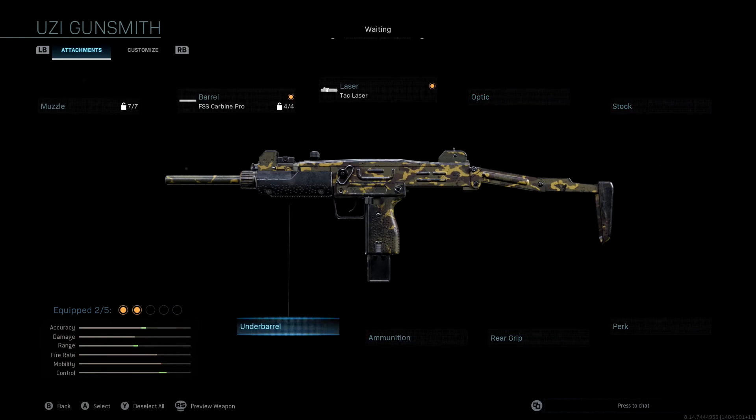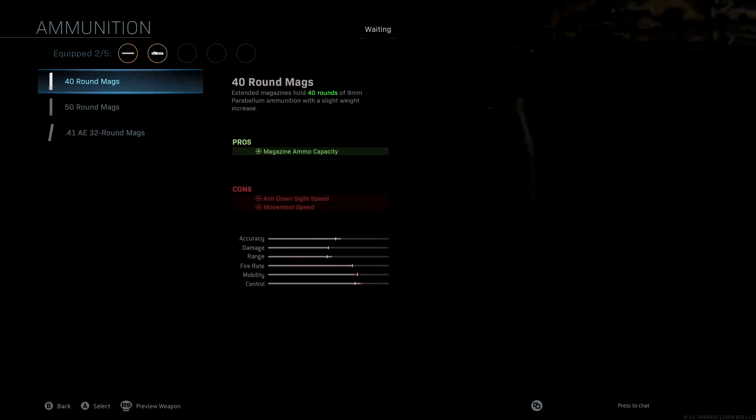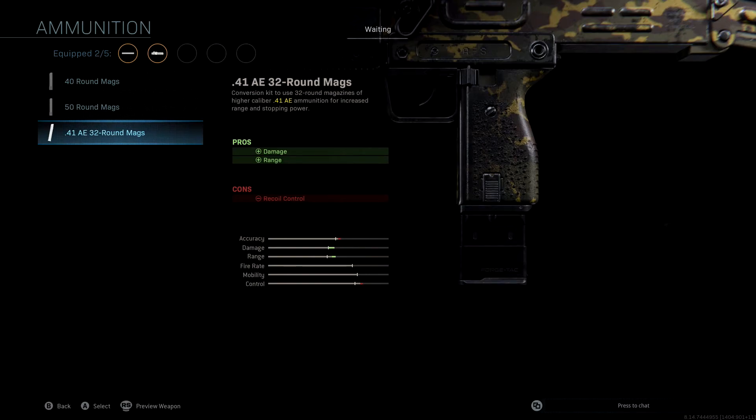We're also not going to be using an underbarrel. The ammunition we're using is the brand new 41 AE 32 Round Mags. These bullets are amazing — we get a massive boost to damage and range, so it's a really good mag to throw on here. We do lose a little bit of recoil control, dropping our accuracy and control, but with our other attachments we make up for that significantly.